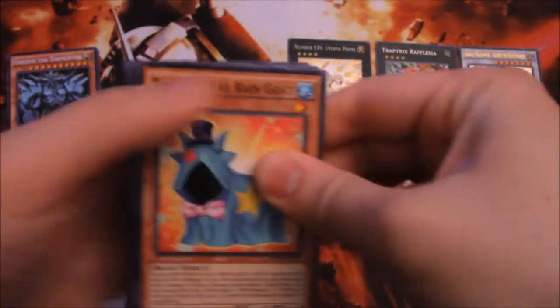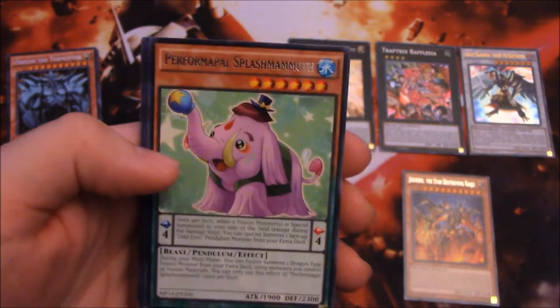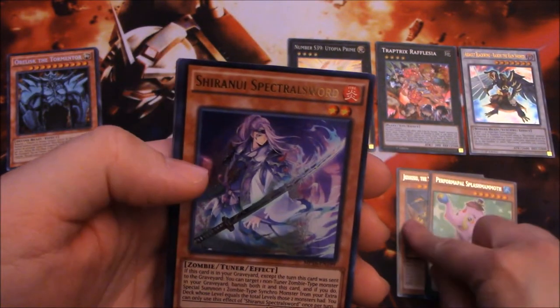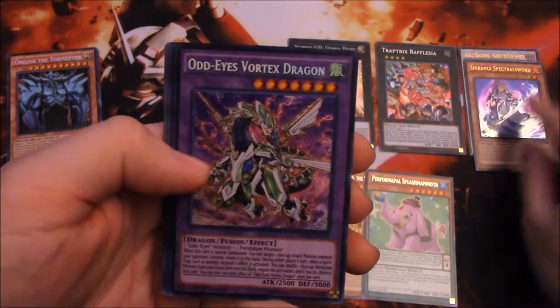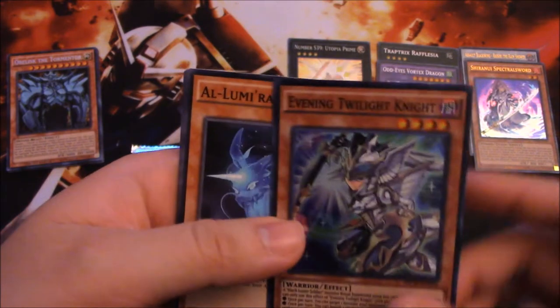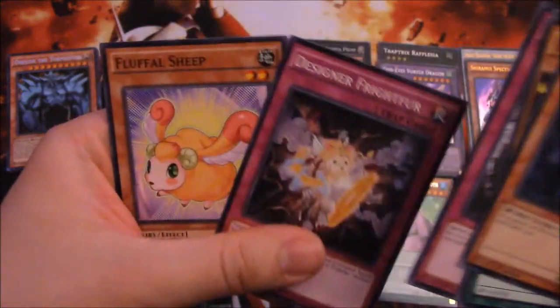So it's gonna be rare, ultra, secret, super in our pack. Let's see what's up — Granmarg the Mega Monarch, that's really good. Our rare is Performapal Splashmammoth. Our ultra rare is Shiranui Spectralsword. Our secret rare is Odd-Eyes Vortex Dragon — that one's pretty good too. And our super is Evening Twilight Knight — I think I already have three of these, so that's more to the pile. A lot of Fluffals and stuff.